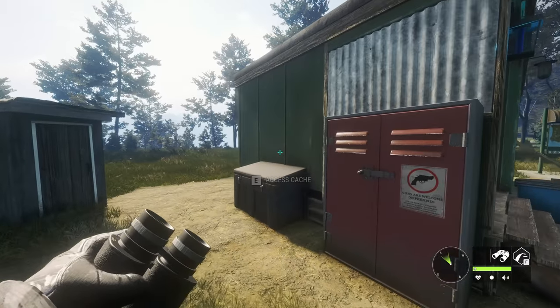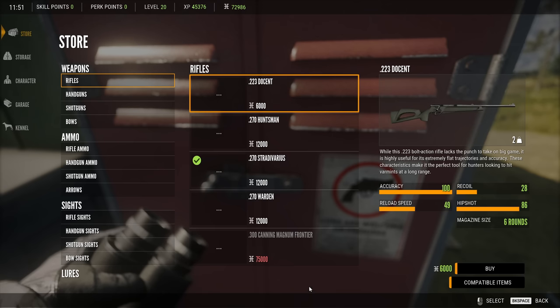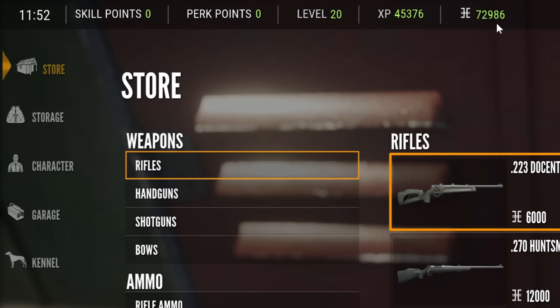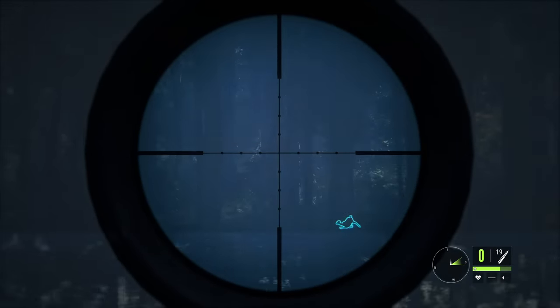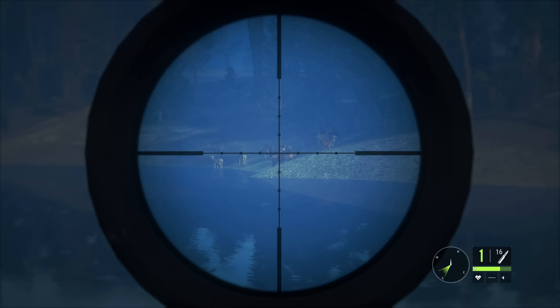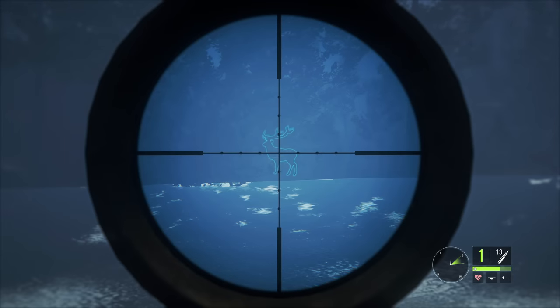We are back on the Hunter: Call of the Wild Beginner Series, and today we're going to get ourselves some DLC rifles for the very first time in this series, aside from the 6.5, which is equivalent to the .270. But before we do that, let's show how we got to 72,986 credits and level 20. I've spent a few hours the last couple days shooting Red Deer over and over, getting a couple tents to do it more efficiently, and we've slowly built our way up to where we are now.